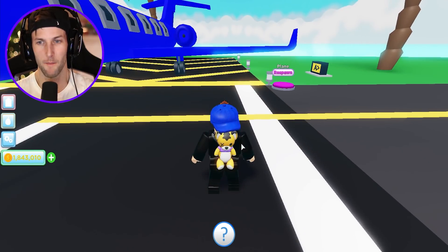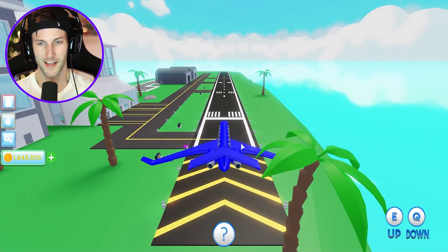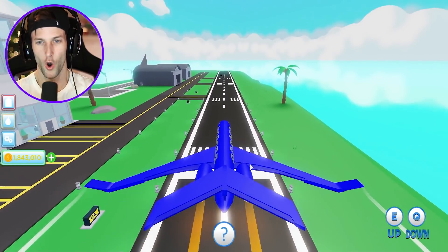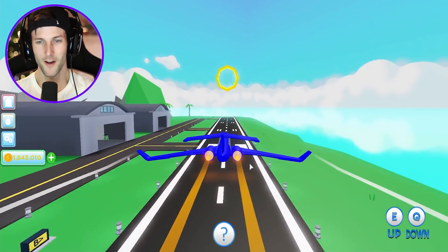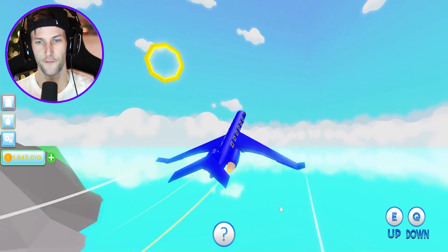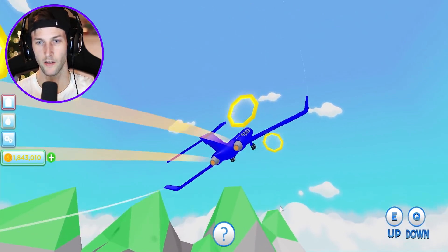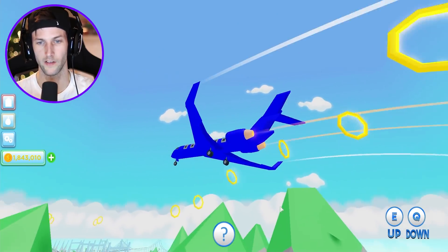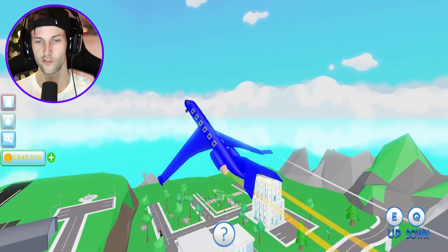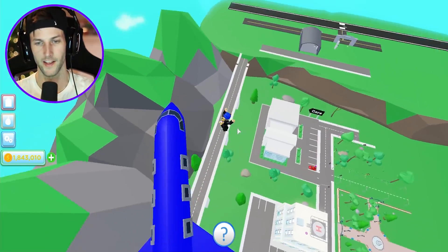Buy the plane for $3 million. It's huge! Let's get in it and check this baby out. Come on, take flight! How do I go up? E for up! There we go — I almost crashed. Okay, we got to collect the rings. What do we get with the rings? Give me money! It's so hard to fly this. I'm getting out of this thing.